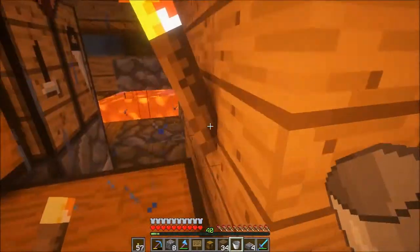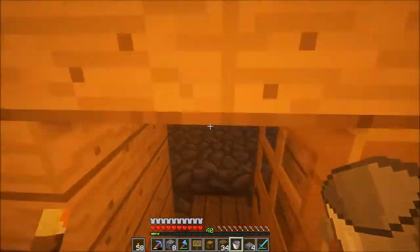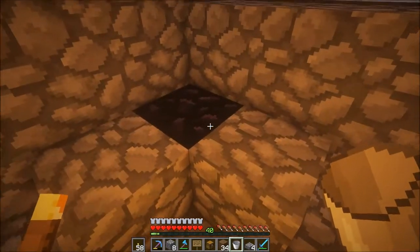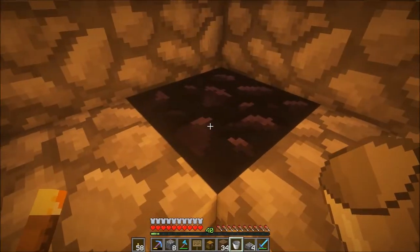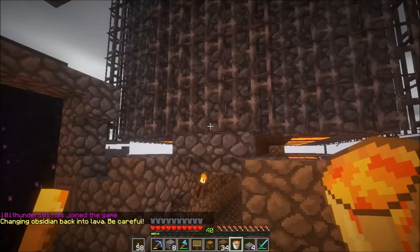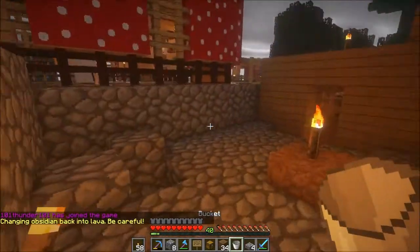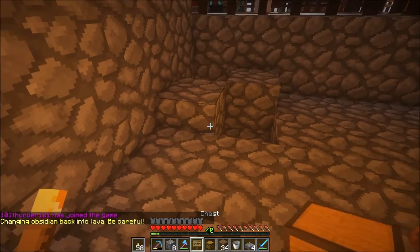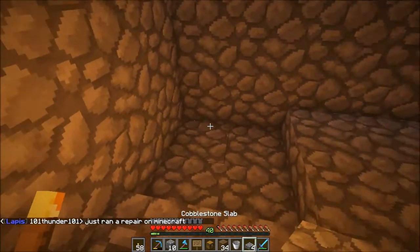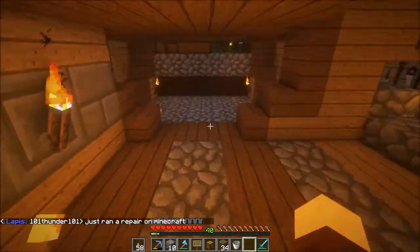What you can do if you accidentally turn your lava into obsidian: take your bucket, which at this point should be empty, and walk up to that obsidian and right-click it with your empty bucket. That's right — right-click it with your empty bucket, you get your lava back. So if that's the reason why you want to restart your island, don't worry. You can get your lava back. Just scoop it with a bucket. You don't need to restart.